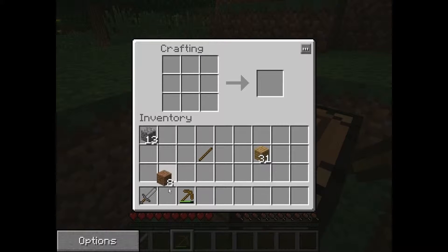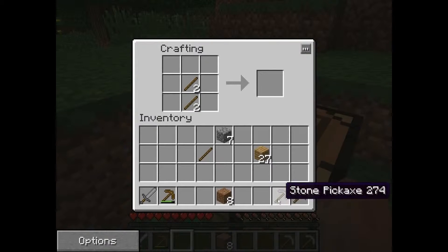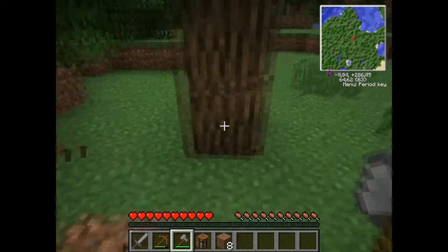Now I need some more sticks, so let's create a few of those. I also need to sort my stuff out, because when I have some new tools I need a place to put them in quick slots, and then I have to sort all the things I already have there. Here we go — an axe. Brilliant. Let's also take the crafting table with me.